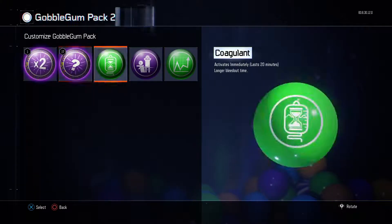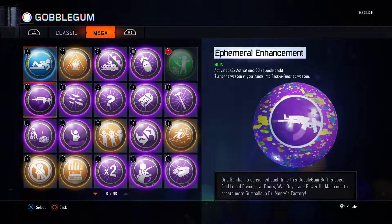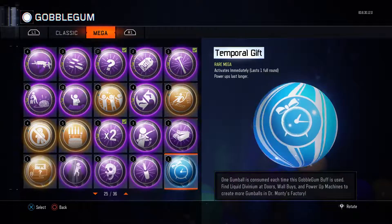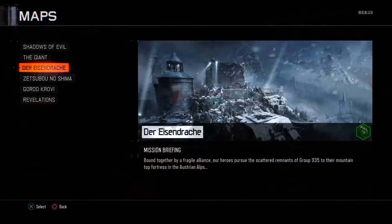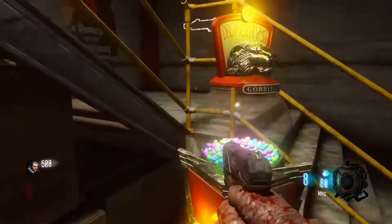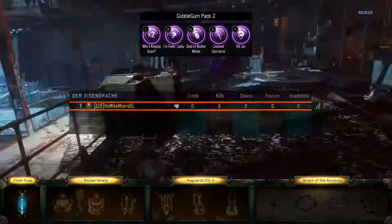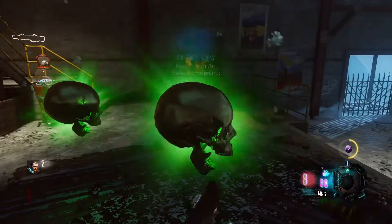What you want to do is put on point-making gobblegums. These gobblegums are good for when you are hitting the gobblegum machine during the Die Rise and Der Eisendrache map to make accumulating points a lot easier. Once you've put on the point-making gobblegums, head over to that map. Stay in the starting room or do whatever you want. The point of these gobblegums is for the gobblegum machine — that's literally how you obtain the gobblegums you put on your pack — and so you can spawn stuff to earn points.